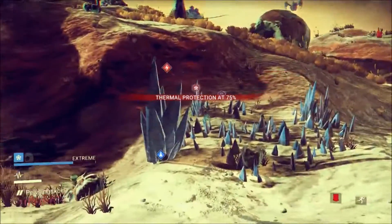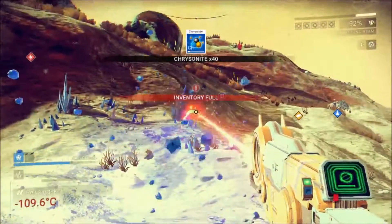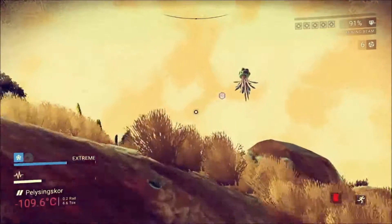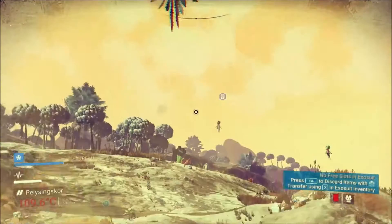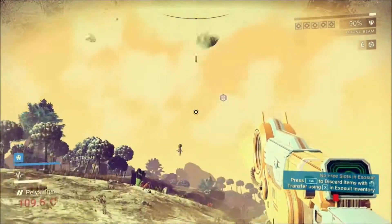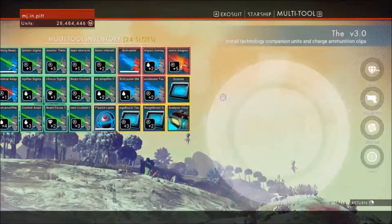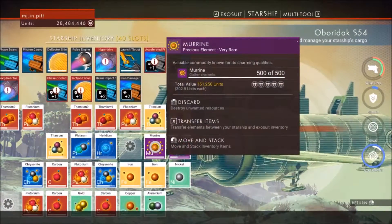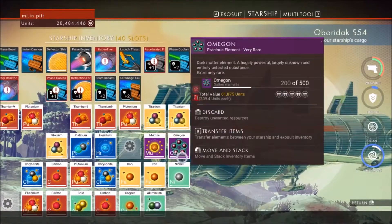The radnox is - oh yeah, chrysonite! I don't know why I like collecting chrysonite but I do. There's a lot of radnox on this planet. I've got 109 right now and none in my ship. I did get my 500 stack of murine though.